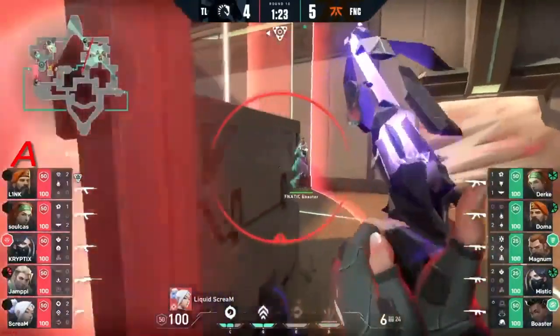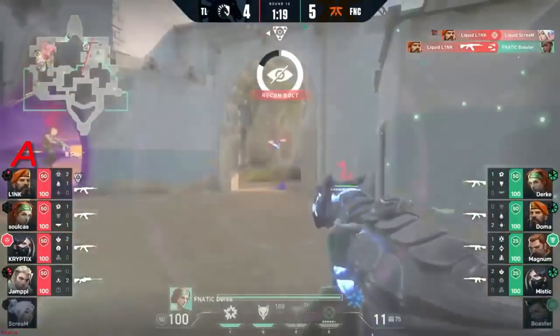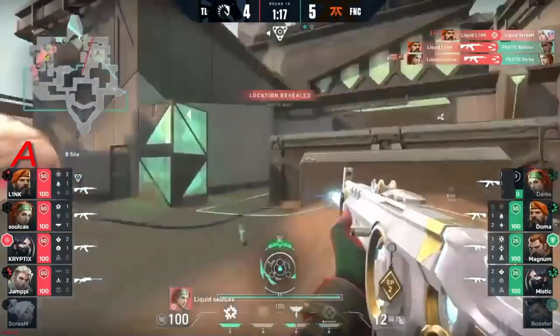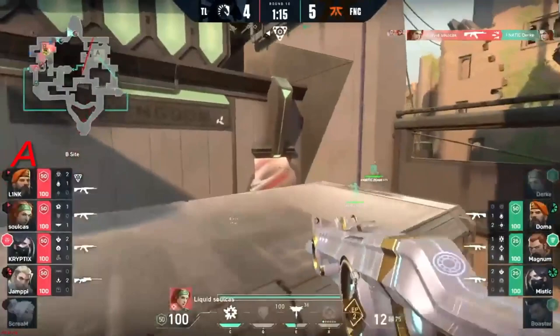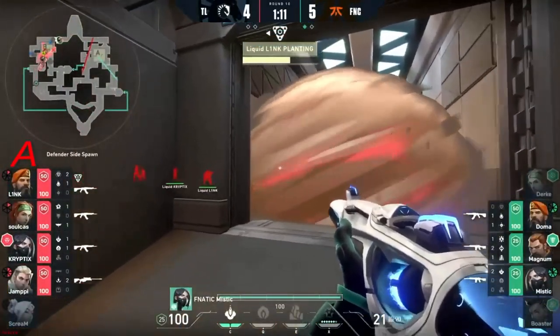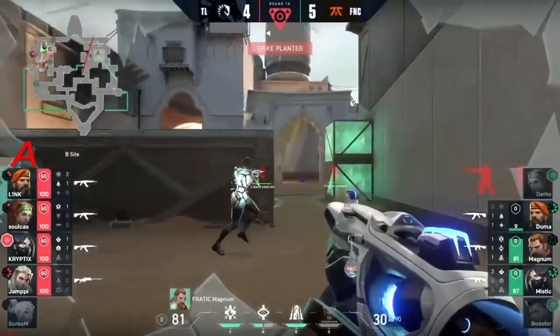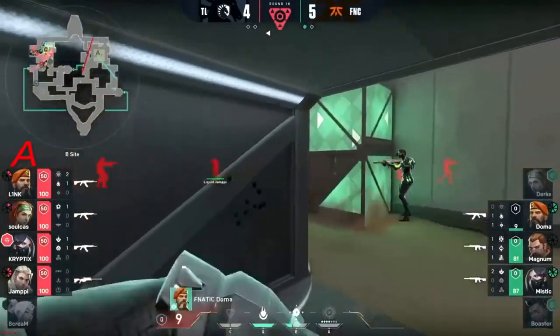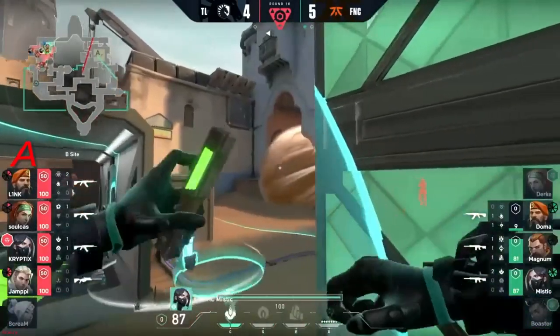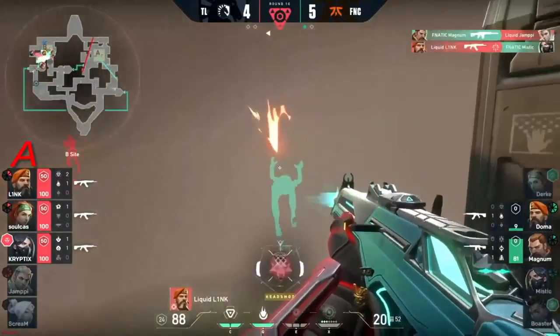Scream — it's a nightmare, he's an absolute menace. But luckily the rest of Liquid are just fine. They've taken the site, they've got the spike planted, and they'll be in post-plant. This retake is tricky but a bit of that utility is gonna burn away toward the side. On the way back through — look at Doma, 9 HP, barely standing. Link's gonna slip through inside this smoke. Mystic not expecting that one.